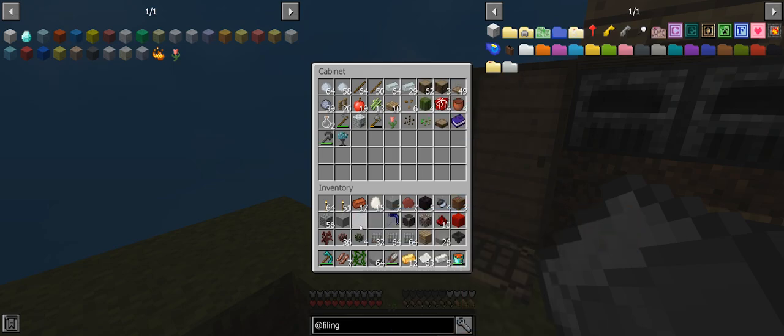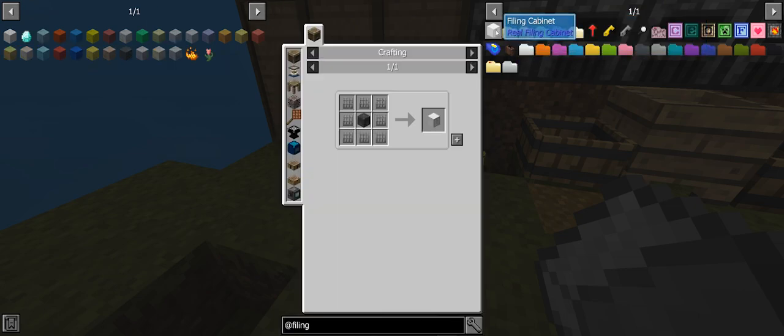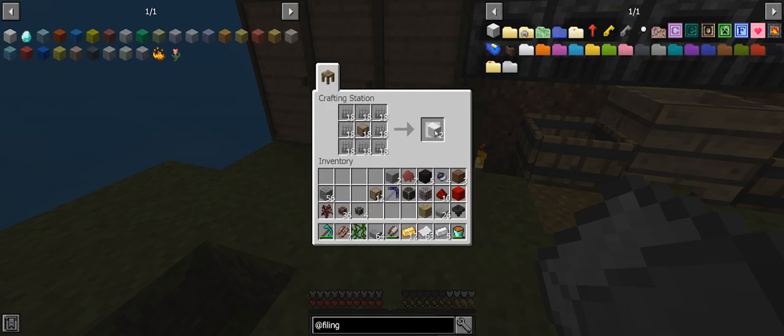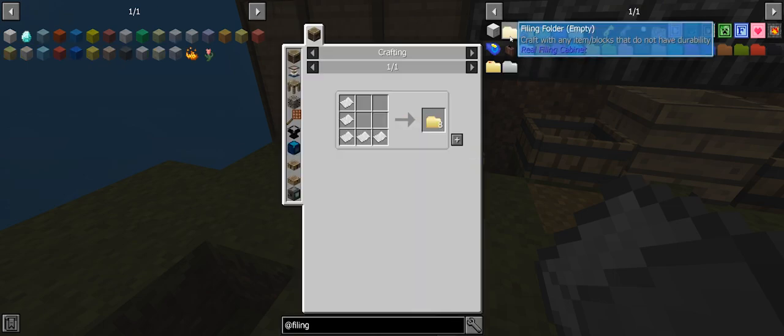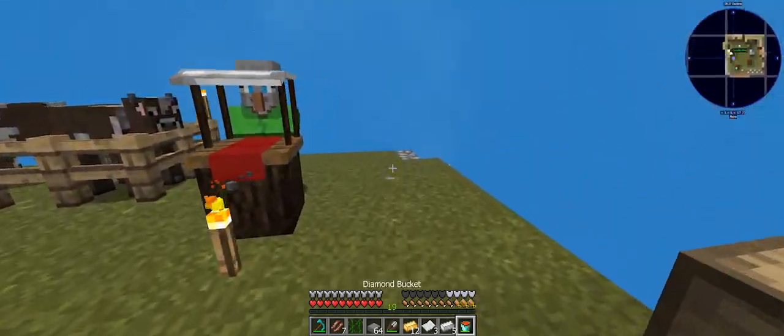This is basically what I'm working towards, and I need some end stone. We don't have access to the end yet, so there is a recipe to make end stone: glowstone with lava. So I'm going to try to automate this, just for a little bit.